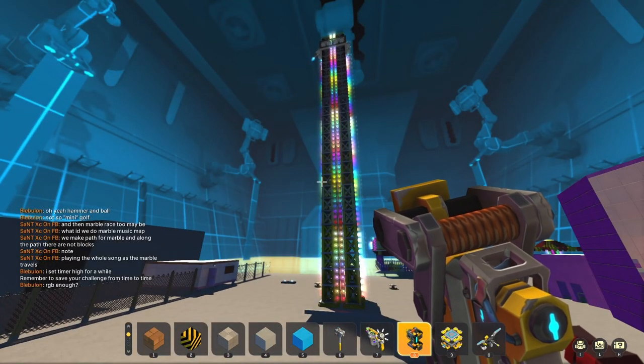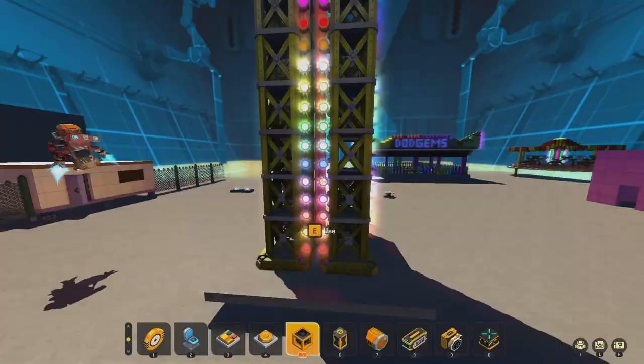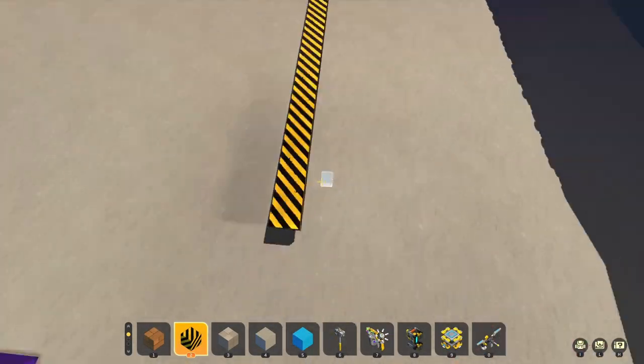And there we have a full RGB drop tower. I just need to animate it a bit, which will take some logic work.